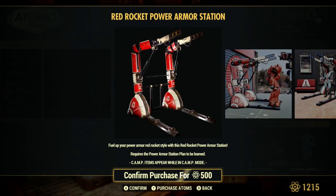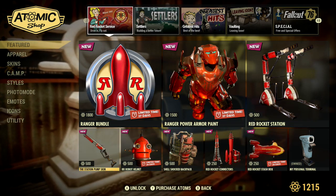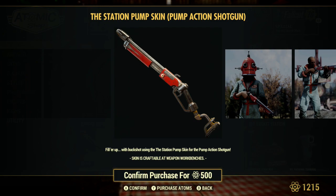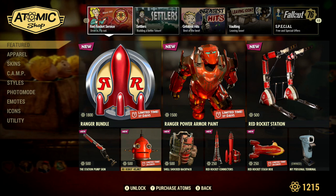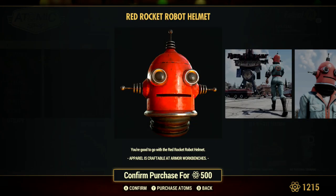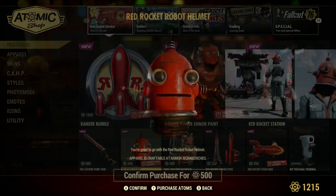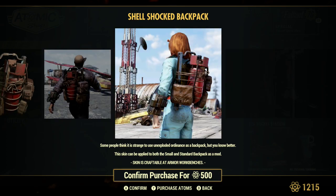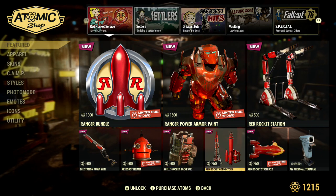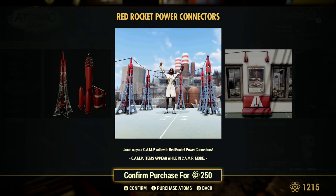Not badly priced — the Red Rocket station is only 500, so that's not too bad. I thought that might be a flamethrower, but it is the station pump skin for the pump action shotgun — kind of looks like a flamethrower though. The Red Rocket robot helmet is 500, which sounds excessive for that. The shell shock backpack is 500 as well.